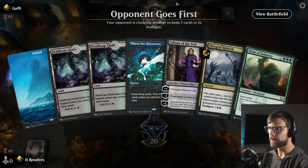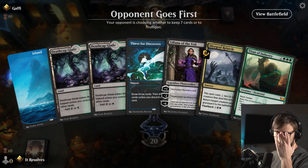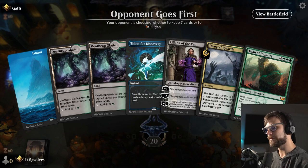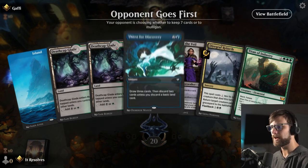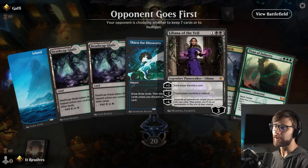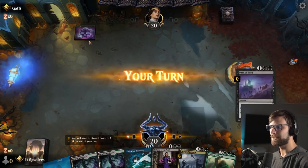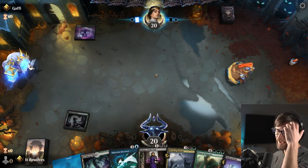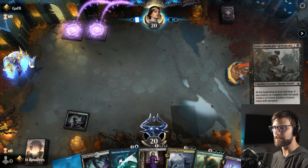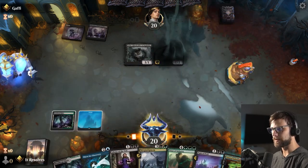Here we are for our next game. How do we feel about this hand? Truthfully not that great. However, the turn-three Lily is really tempting, solely because we already have the Titan in hand — that gives us opportunities. We also just have Thirst for Discovery. I'm not overly optimistic, but that's an optimistic start.